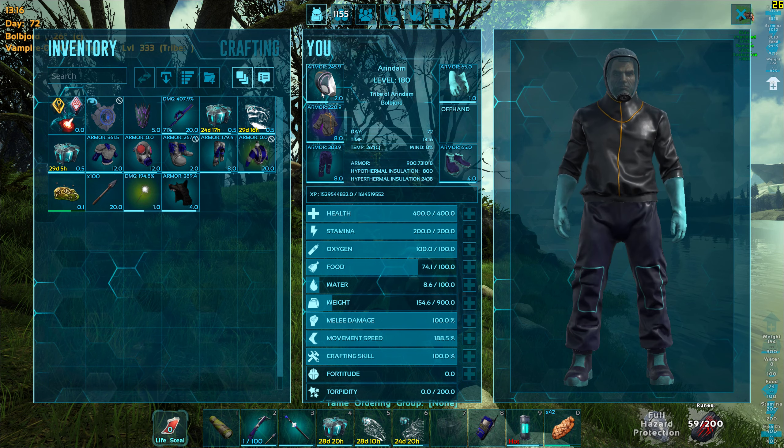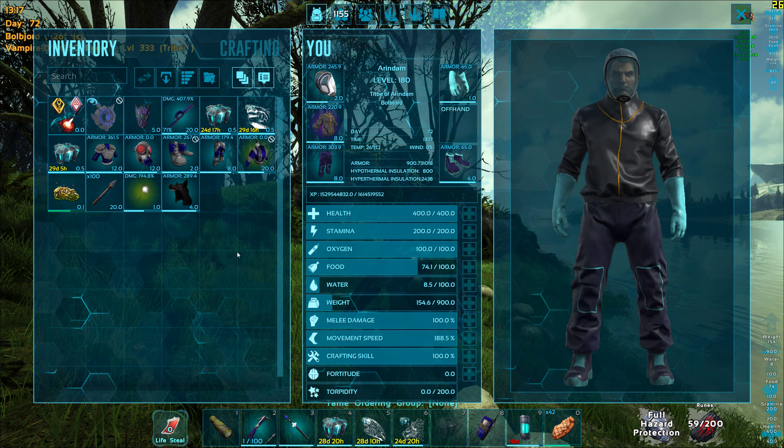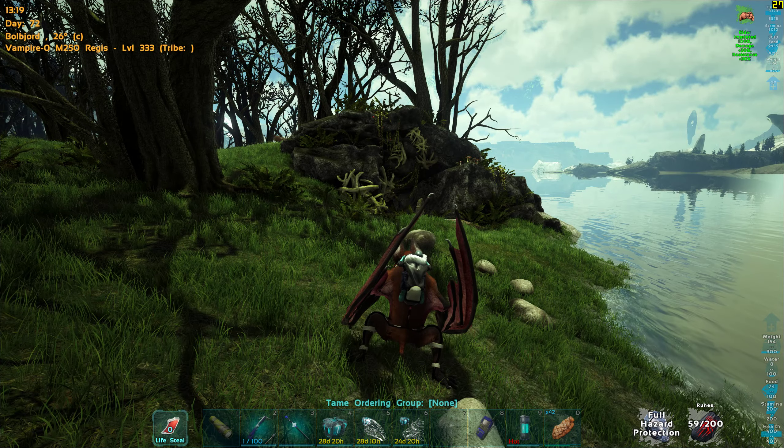We are currently situated just above the cave entrance at this location. We have the autumn region over there, we have the blue obelisk over here, and that happens to be the entrance of the cave in the swamp biome.